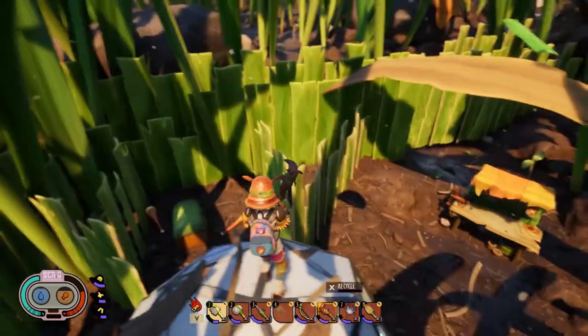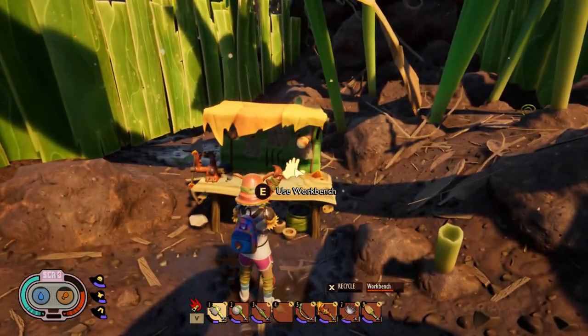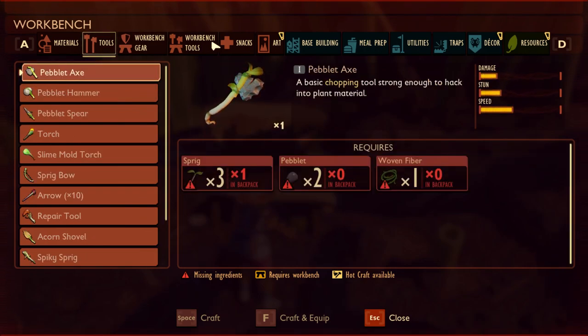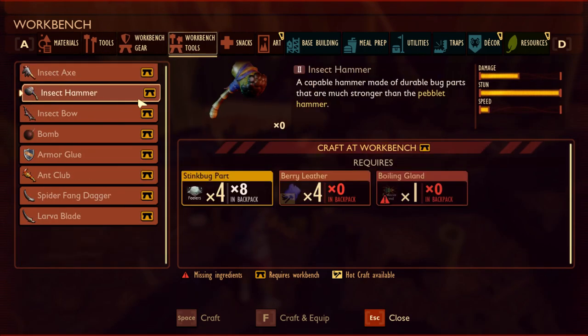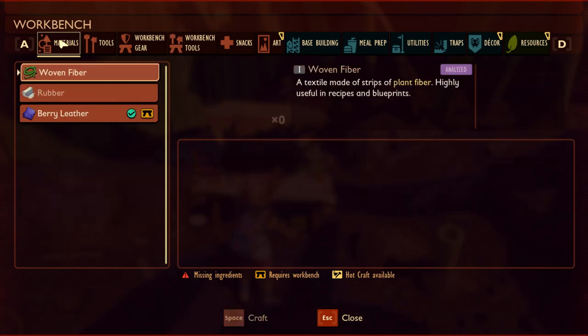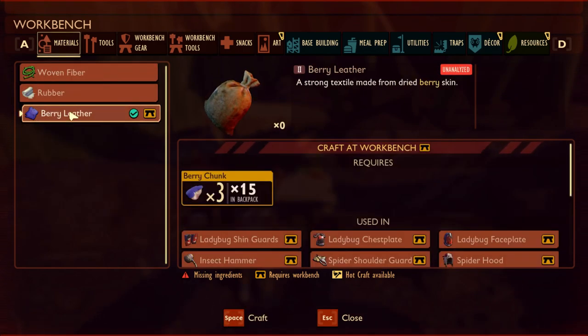After collecting all the materials, head back to your base or a nearby workbench — you need it to craft the insect hammer, which is why it's listed under workbench gear. Note that we're not finished just yet: you still need to craft the berry leather first, which requires the berry chunks.